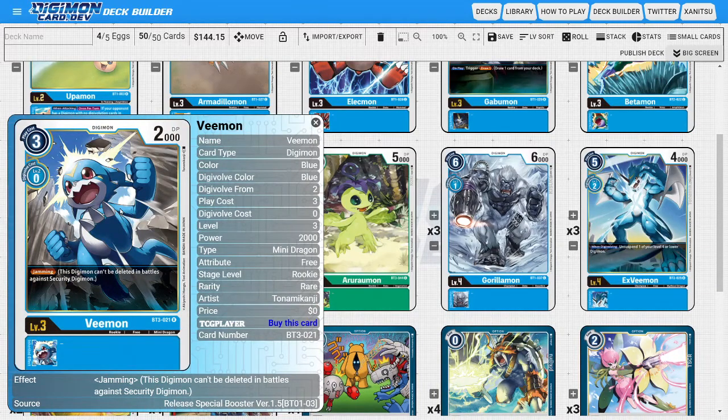Next I'm going to be running four copies of Vmon. This Vmon is in here just because he has jamming. Having jamming on a rookie is really really good because it allows him to easily survive lots of different security checks, so you can always keep him around when he's attacking security and he can apply lots of additional pressure onto the opponent.